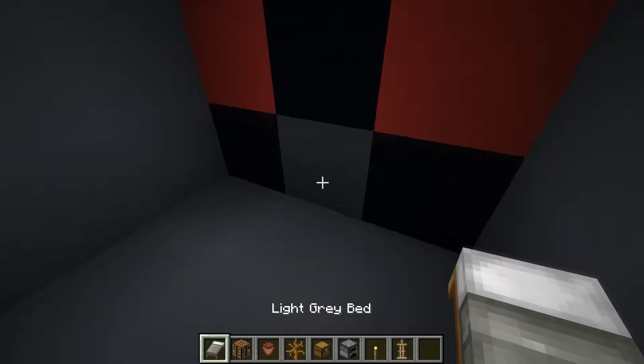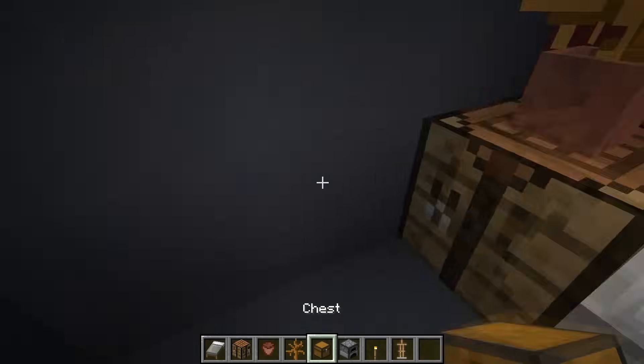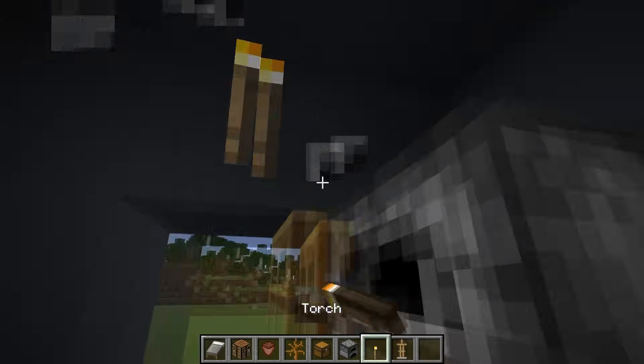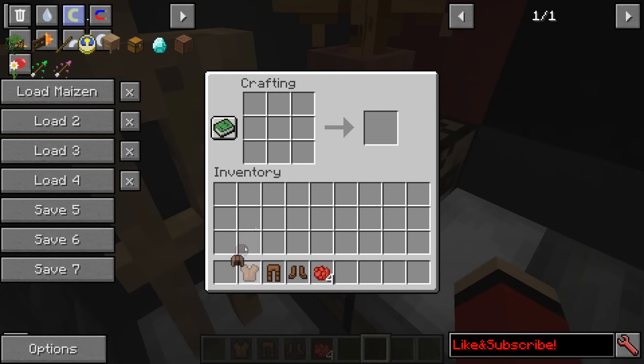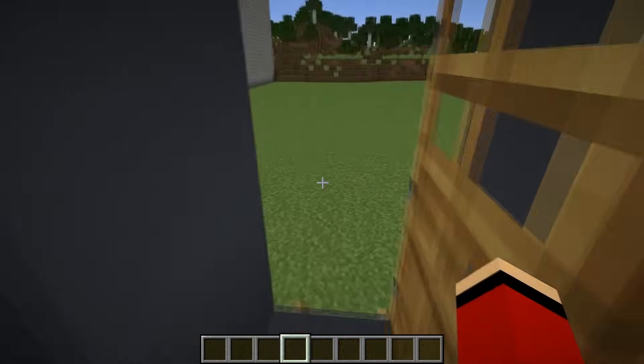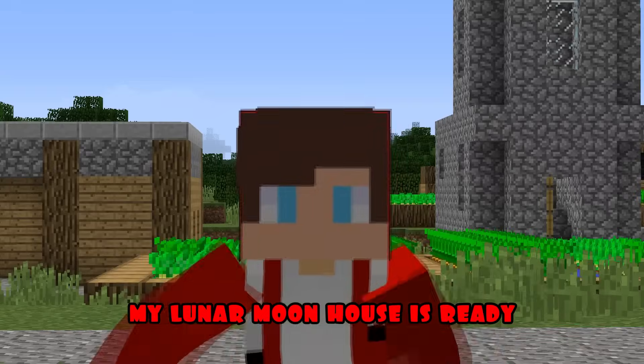It's time for furniture. I'm putting up a bed. I'm putting up a workbench and a flower in a pot. I'm putting up chests, stoves, and an armor rack. I'm putting up a torch and painting my armor red. Now I'm hanging the armor on the rack. Great. My lunar moon house is ready.